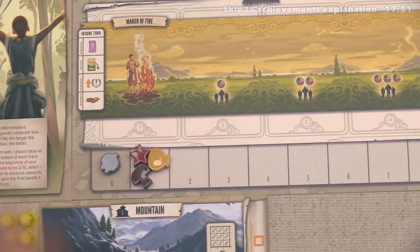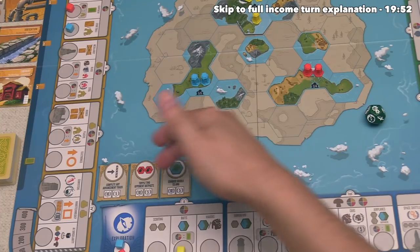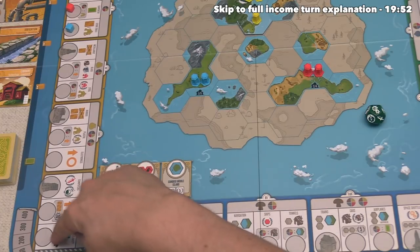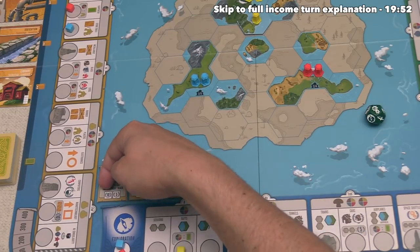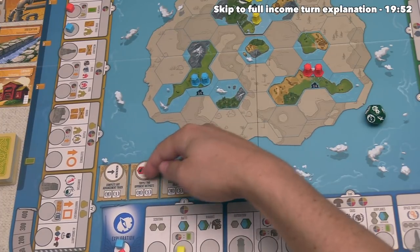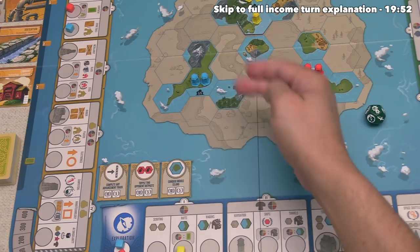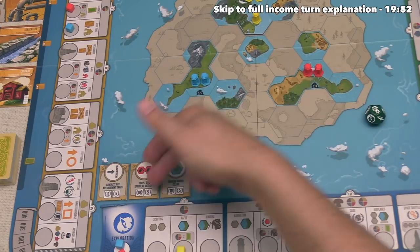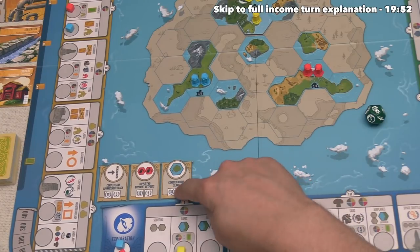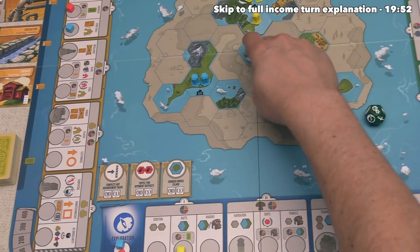I think it's time to talk about these achievements down here. Each one is effectively a race that each player is competing in. The first one says complete any advancement track — the first time somebody gets to the very end of one of the four tracks, they get ten points, and the second time that happens, that player gets five points. The next achievement says topple two opposing outposts, meaning if you control two regions with an opponent's toppled tower, the first person gets ten points and the second gets five. The last one says conquer the middle island — the first person to conquer this island gets ten, and if somebody else comes in and conquers it away from the first person, they get five points.